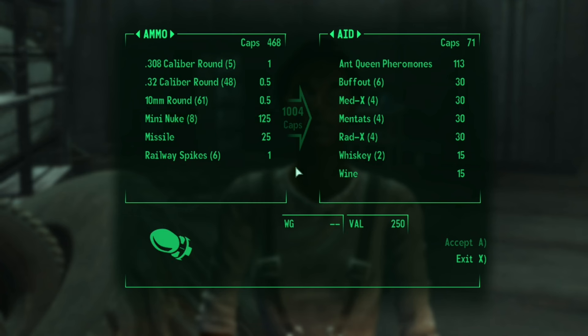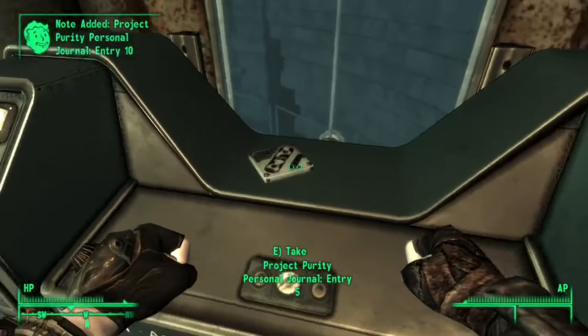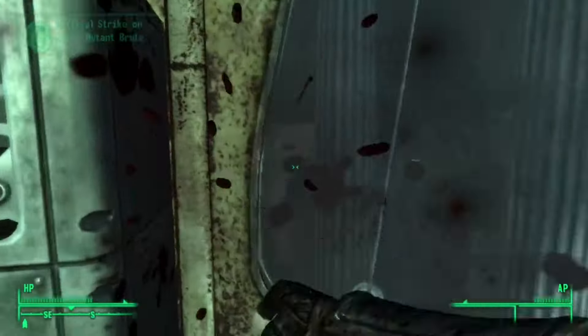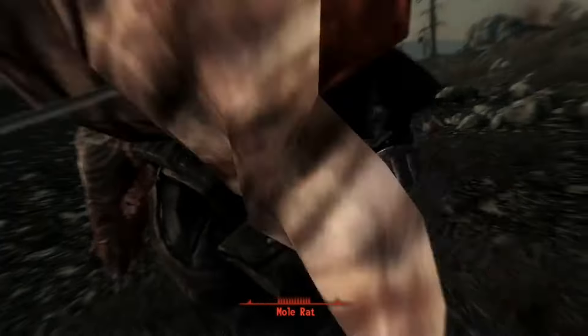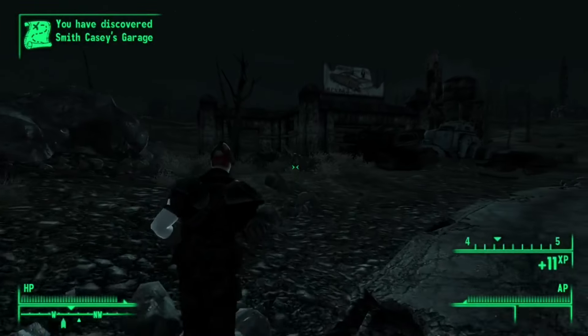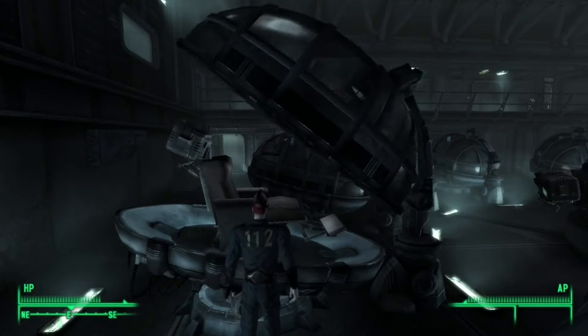We sell some nuclear bombs for some chems, then make our way into the Jefferson Memorial, fully clearing it out — not much of a challenge. After clearing it out, we find out we need to go to Vault 112. On the way there, I discover that Mole Rats have the same audio as the Imps from Oblivion. After finding the old abandoned garage, we find Vault 112 inside and enter the simulation.